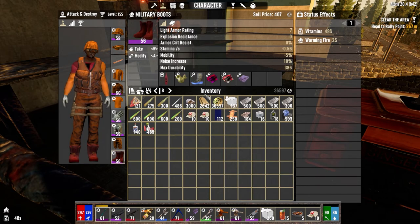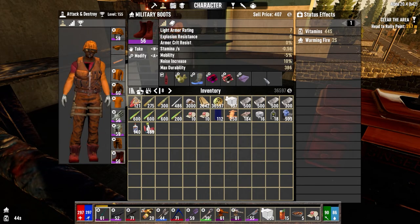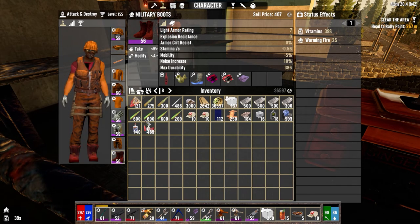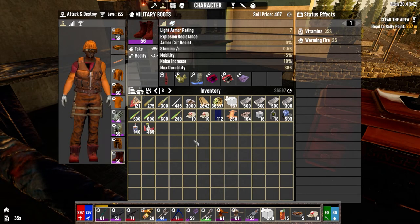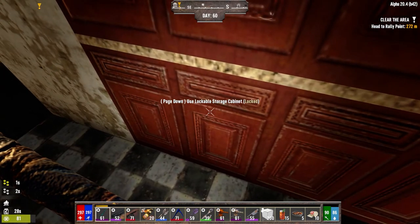I should do the banded plate mods to get a little bit more armor, but I'm not min-maxing. I'm waiting until I get better gear. Hoping we can get that laser workbench from Jen on day 61. If we can't get it from her tomorrow, then we're going to the wasteland final bunker to make one.